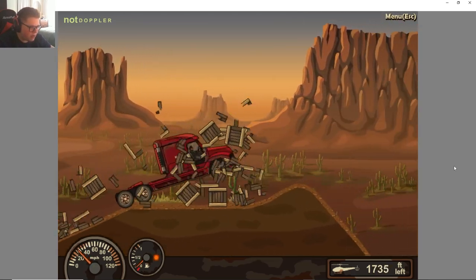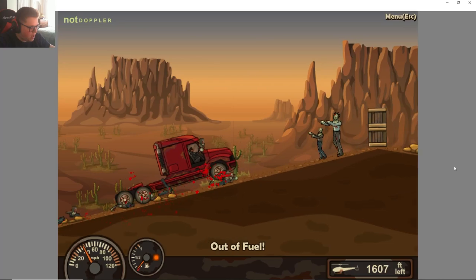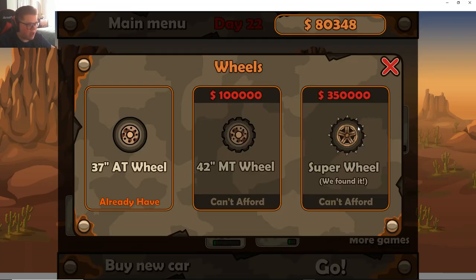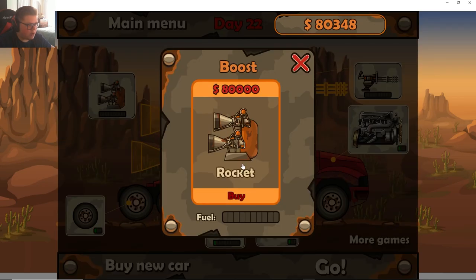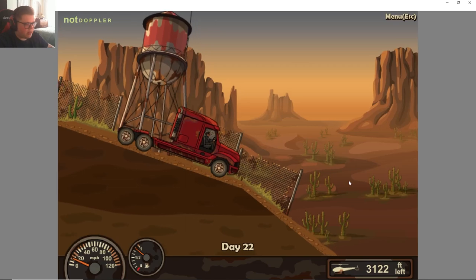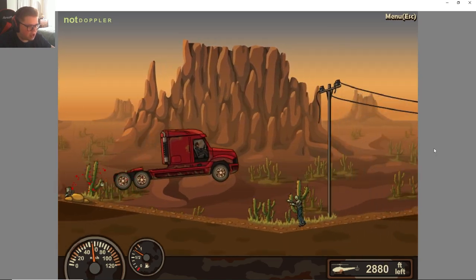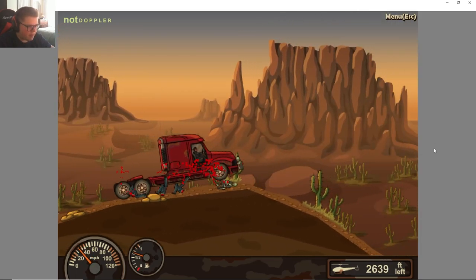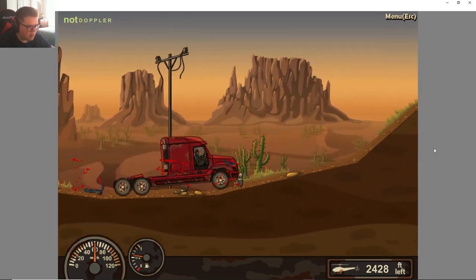We'll see if we can break the record even without any upgrades. 79,000 — those wheels are expensive. I'm just going to run it. These wheels are going to help a bit — they help us get over rocks and zombies, keep the front of the truck from going too low, which slows me down with the bigger zombies. We need 300,000 and the truck itself was 200,000.